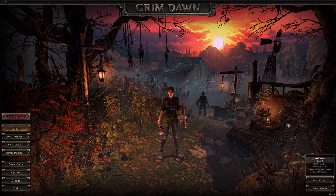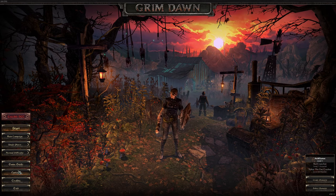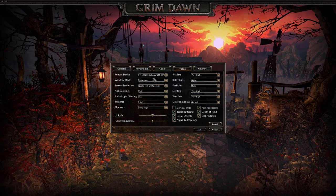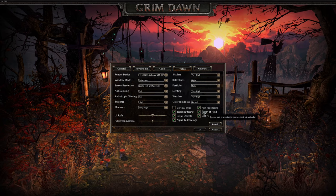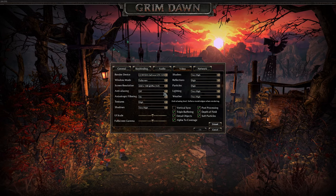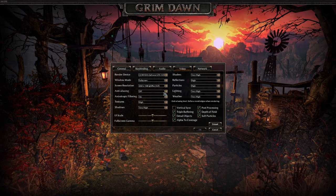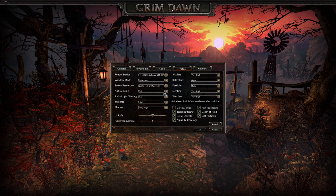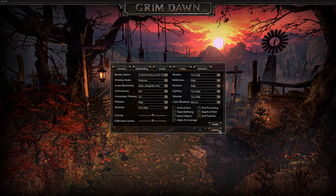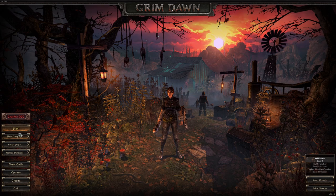I'm pretty happy with the system. I do have this running at 2560 by 1440. All my settings are very high, with the exception of anti-aliasing, which I have turned off. At 1440p, you don't need anti-aliasing — the only thing it's going to do is take away resources from your video card, and it's just not necessary. Everything else is pretty good to go, so let's get going.